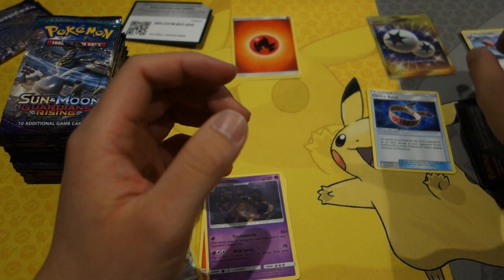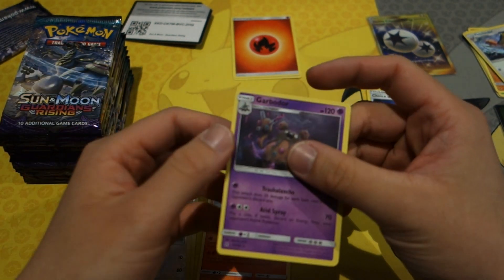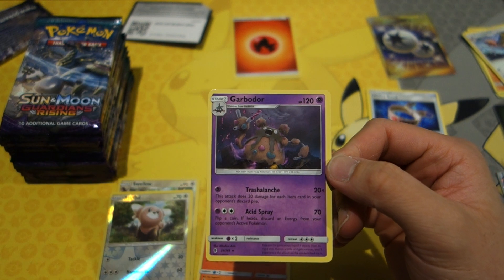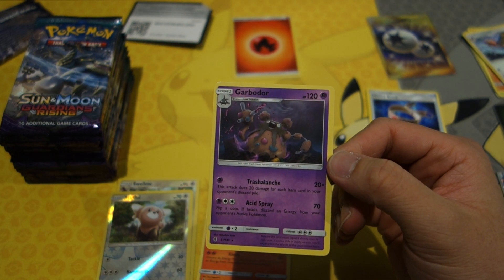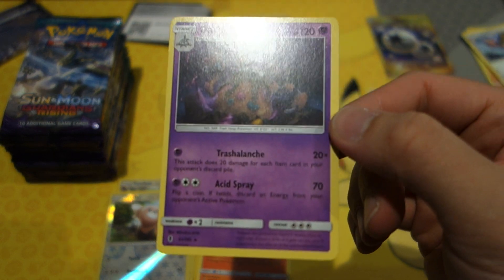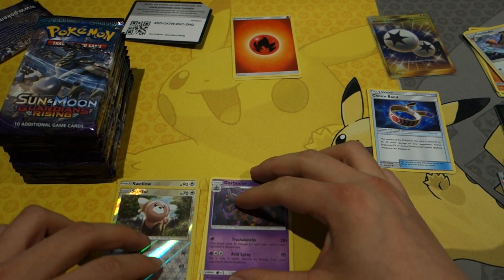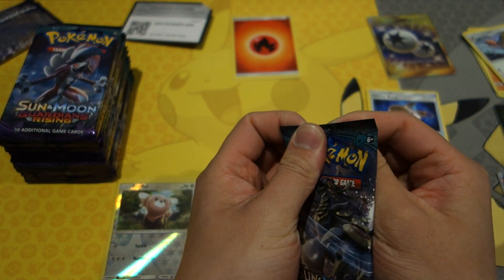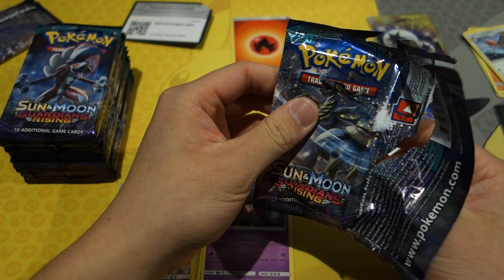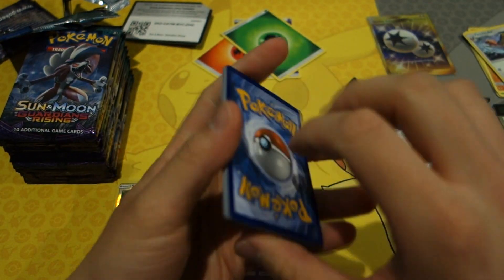Let's take a look at Garbodor since it's a new set. Its first attack, Trash Avalanche, does 20 damage for each item card in your opponent's discard pile — that's gonna hurt. The second attack, Acid Spray, flip a coin: if heads, discard an energy from your opponent's active Pokémon. Late game with Garbodor, all those item cards your opponent used — that's going to hit them hard.